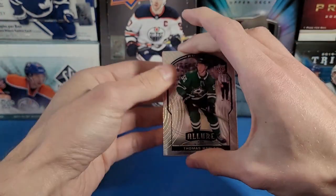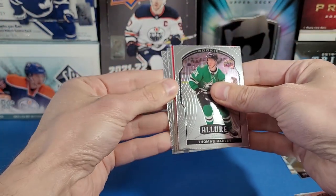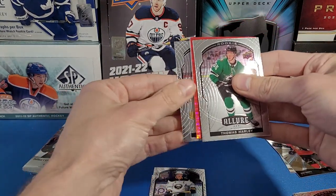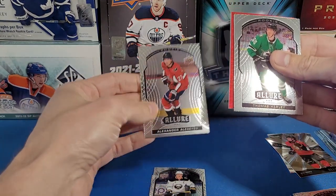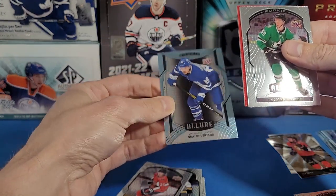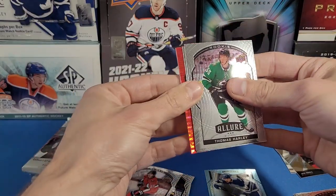Got something red in here. If I see an auto I'll save it to the end since we usually get only one per box. Jake Van James, Reims-like, Jack Eichel, an Ilya rookie card, and a Nick Robertson rookie. Nice.